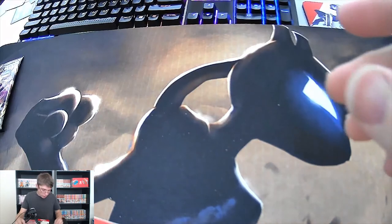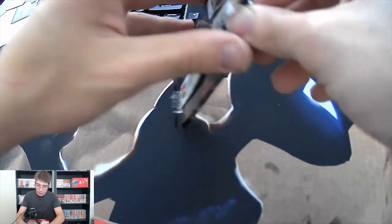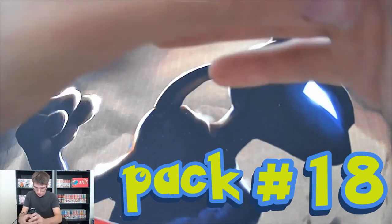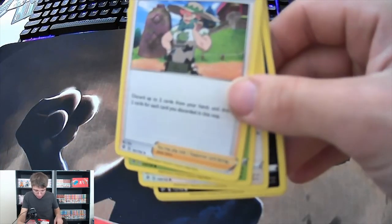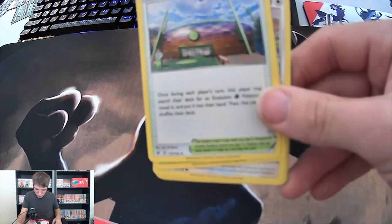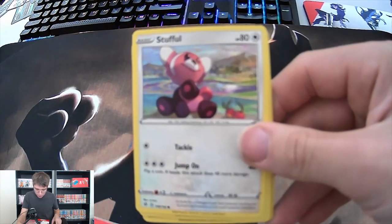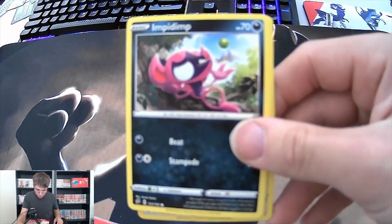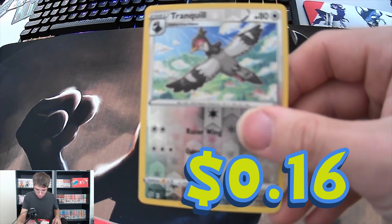Alright guys, we are down to the last pack right here. Hopefully it will be something good, although I am happy with my Hyper Rare. We got a Fire Energy, a Palossand - looks like he wants to pound some sand, just me talking - a Milo Trainer, a Turf Land Stadium, a Stufful, a Koffing, an Impidimp, a Shinx, a reverse holo Tranquill, and our uncommon is the Algae Flash.